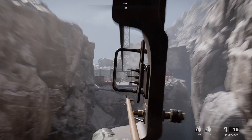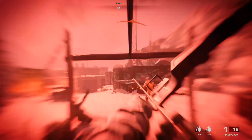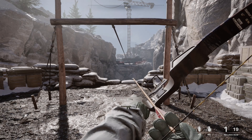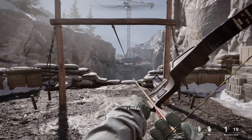Just jump on the zipline, notch up your bow, and take the shot. If you fail to get the kill, you can just reload the last checkpoint and it will start you right back at the zipline, so this is a very easy one to get. And that's how you get the Patriot Arrow — I hope that helps.